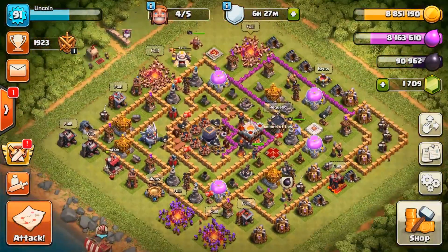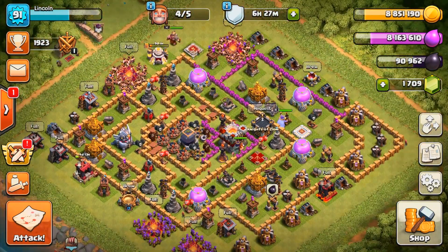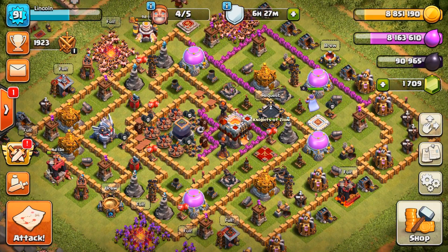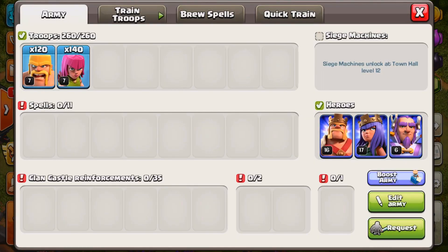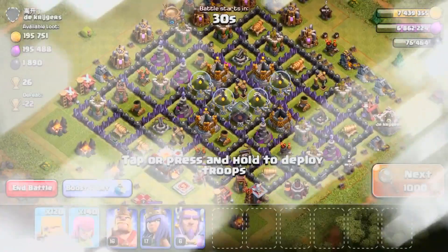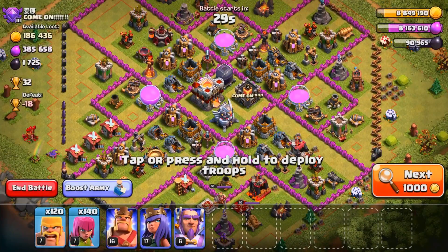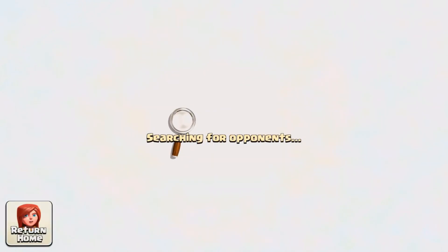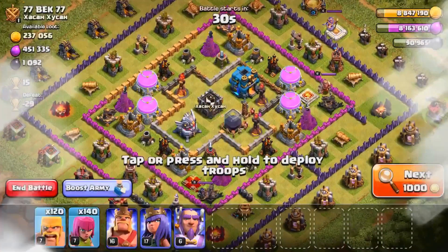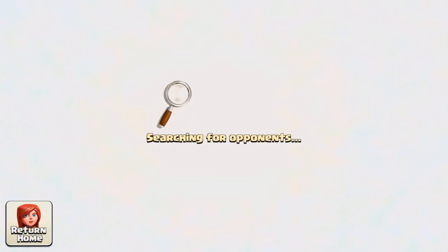Obviously, we're going to continue working on these walls. I have to say, I'm very disappointed in how this looks — it looks awful, and I'm pretty sure most of you would agree. So without any more delay, continuing on with the barge. I'm going to be barging dead bases as usual — the best Elixir-grabbing strategy there is. And possibly, if somebody out there is in my clan and feels like donating some bowlers into my clan castle, they will. But for now, let's find a lovely little dead base.